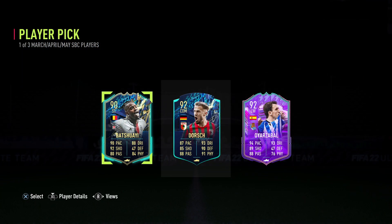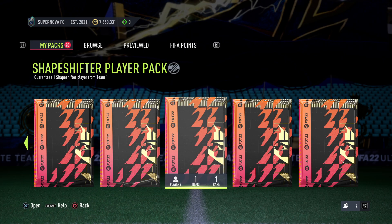I think Uyar Zabal is kind of decent, let's just take him. So guys, let's go ahead now and open the Shapeshifters Team 1 Player Pack — here we go.